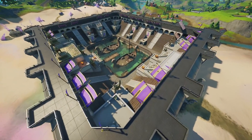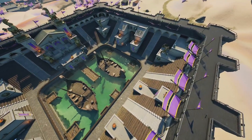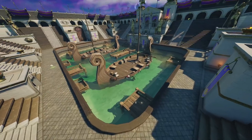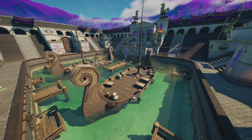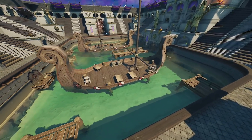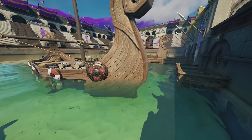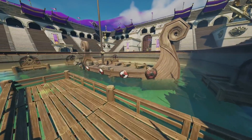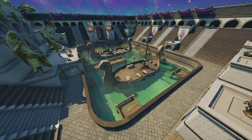Coming in with the first map change, we have the one over at Colosseum. This is brand new, with the Colosseum area now being revamped to a water theme. There is a chance of this not spawning in your games — you may have to play a few games to encounter this mechanic. But this really does change up the battlefield inside of here, with the water mechanic definitely reducing build fighting and making this area much more difficult to loot.